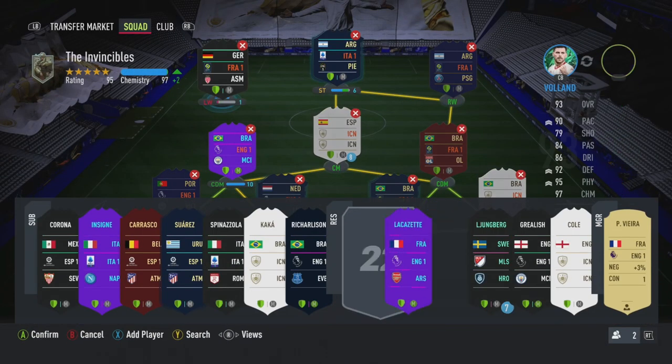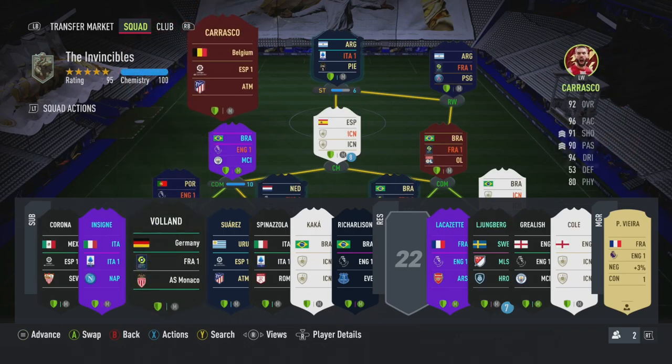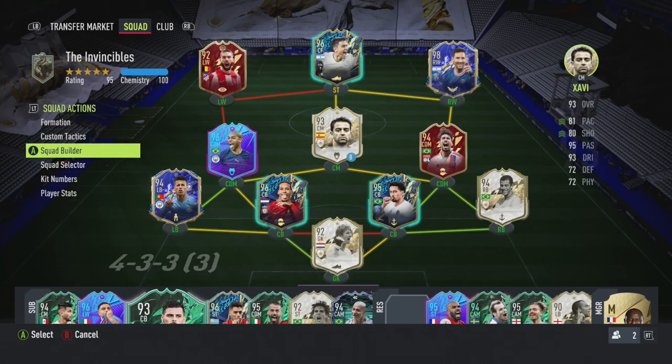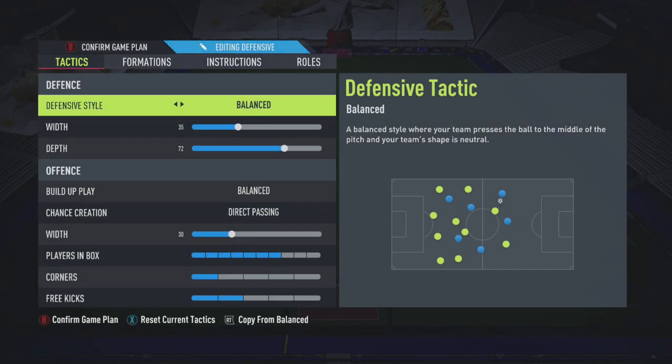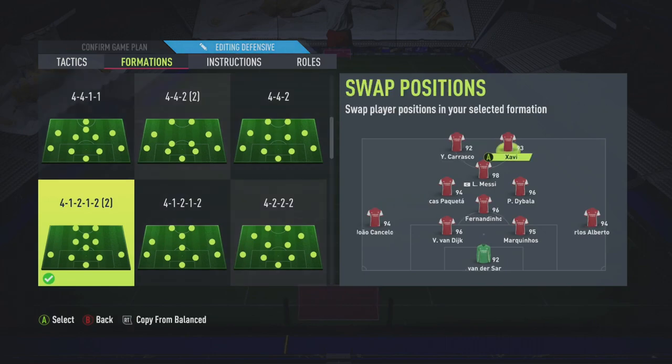In terms of tactics, go into your custom tactics and set up a 4-1-2-1-2 (narrow). Set these stats: defensive style - balance, width 35, depth 72. Build-up play - balance. Chance creation - direct passing, width 30, players in the box 7, corners 1 (so you don't get counter-attacked on corners), and free kicks 2. That's how you want to set up.